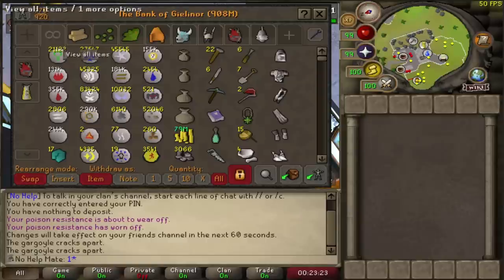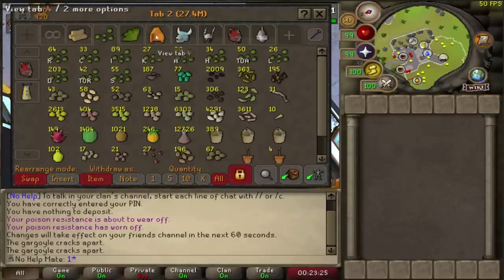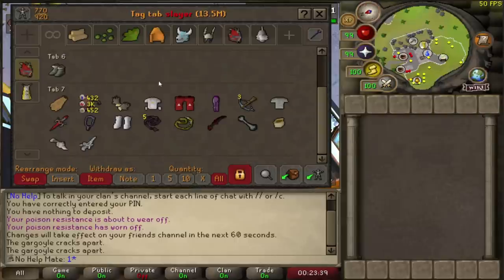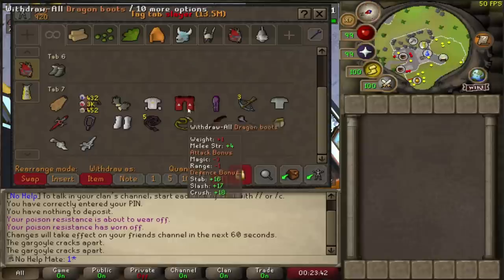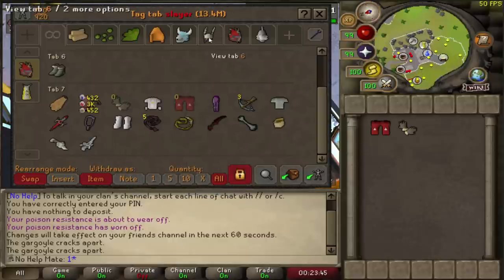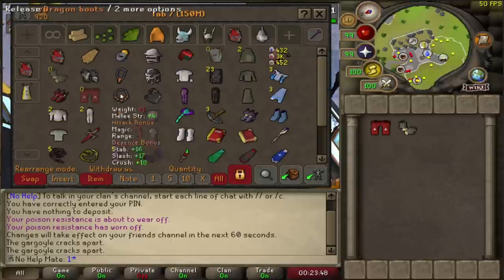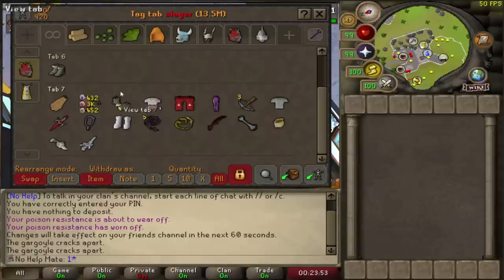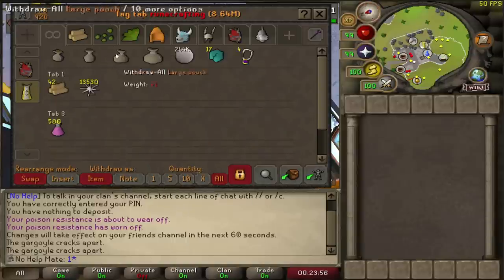The next one is called Bank Tags — this is amazing for organizing your bank. I have tabs like 'Slayer' and 'Rune Crafting' on the side, and I plan to make one for every boss in the future. If I look at my Slayer tab, there are items in here — if I take the dragon boots and barrow gloves from the tab, they're still in the actual bank. I can deposit them back and they show in the tab too. Very useful — I have a Rune Crafting one as well.